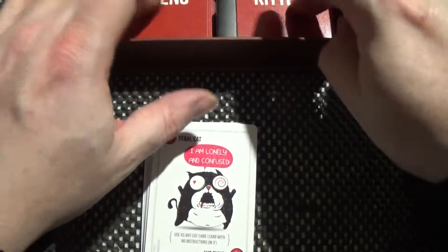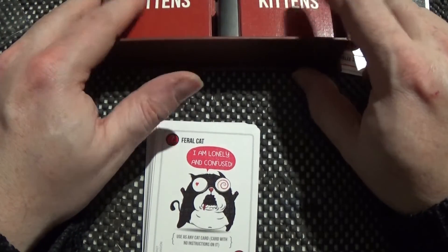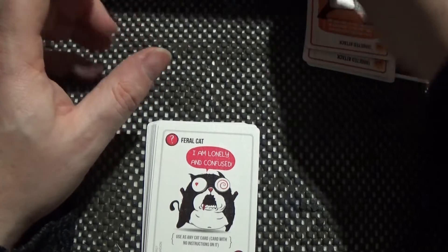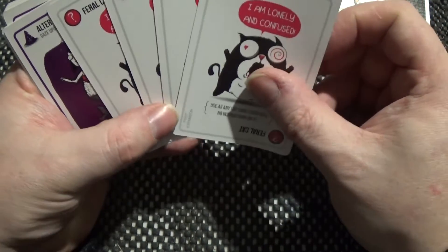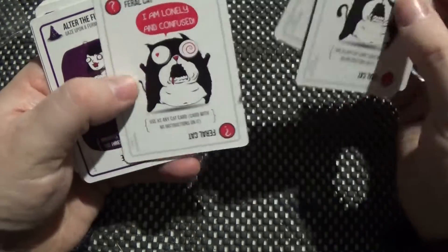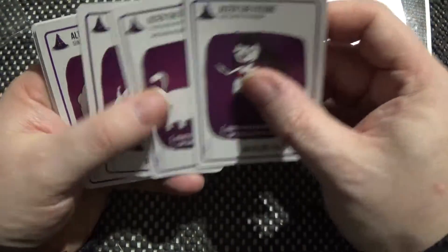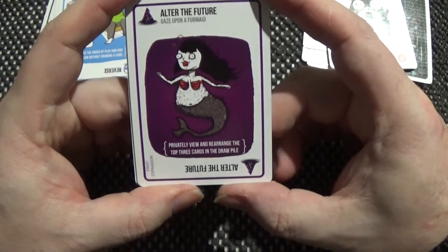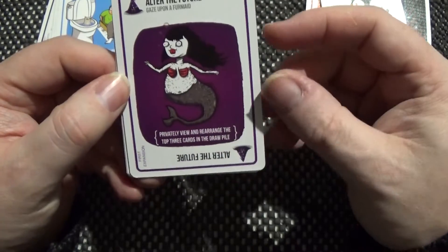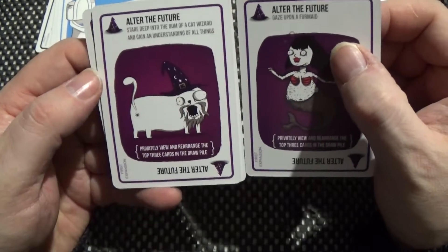These are separated into the NSFW and standard decks, but I'm not interested in keeping them separated — that's just how they came. The feral cats — there are four of those cards and they're all exactly the same. Next we have Alter the Future cards — four of these — and what you do is look at the next three cards in the deck and rearrange them, so there are strategic elements to this.